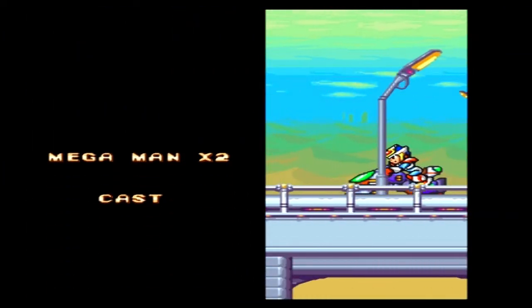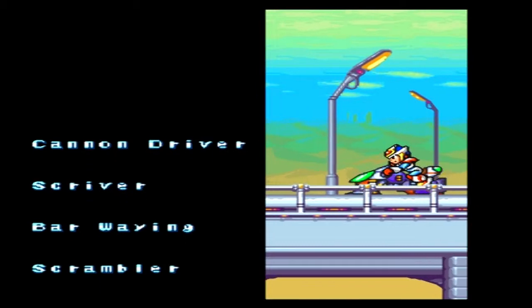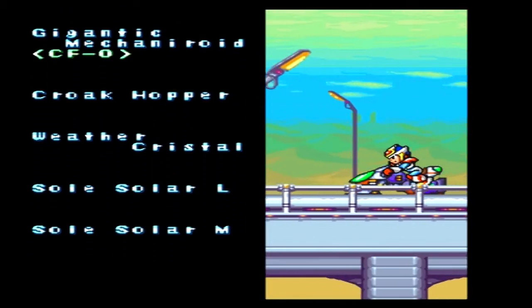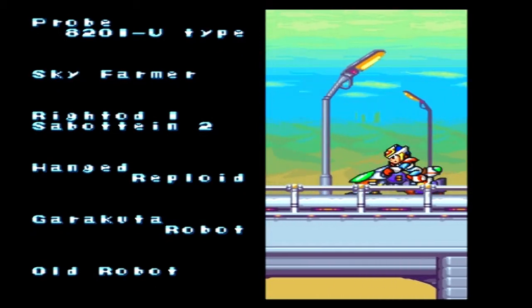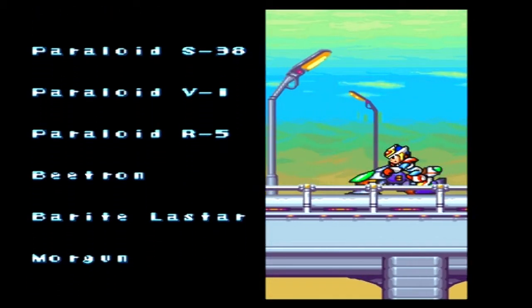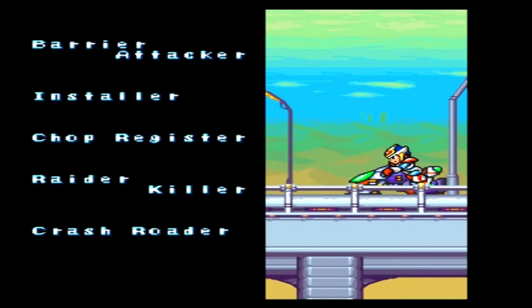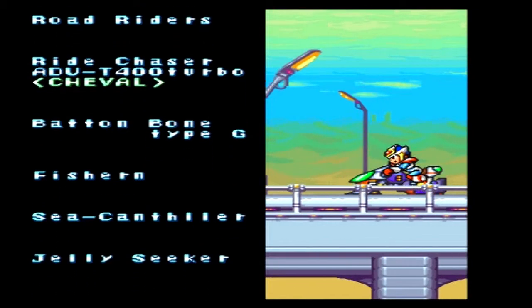One thing I forgot to mention: before fighting Sigma, when he summons the Copied Zero — that Black Zero — if you did not collect all of Zero's parts from the X-Hunters during the eight Robot Master stages, you actually have to fight Zero at that point. So if you're following my 100% walkthrough strictly, you don't have to fight Zero. But if you don't, I'll leave a link in the description to show you the fight between X and Zero — a very tough fight, because Zero is very strong.